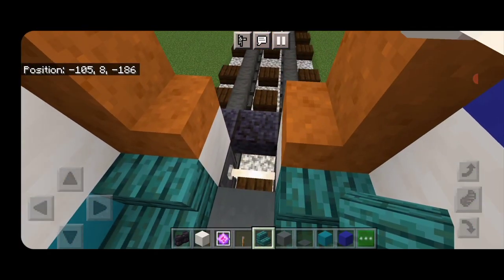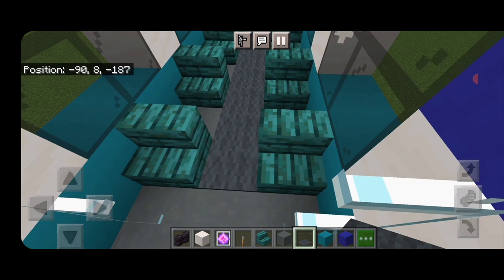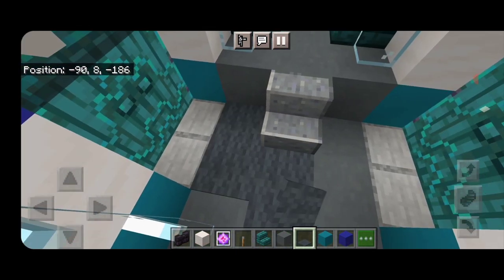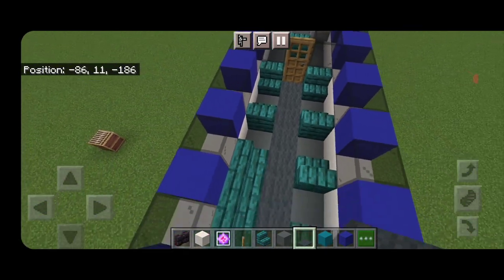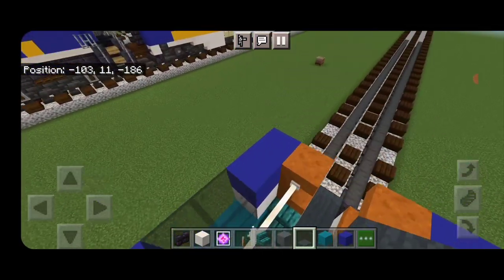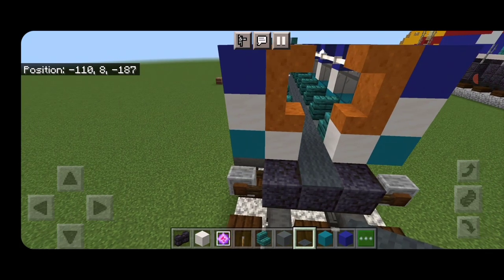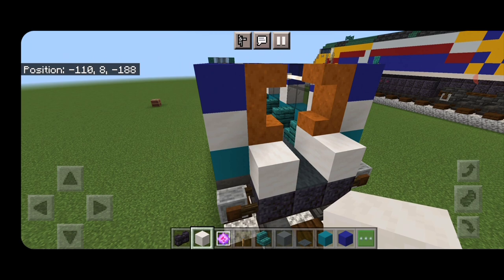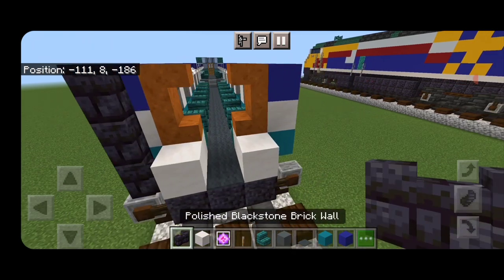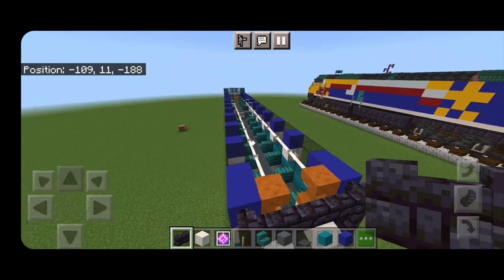Come down to the very back and in the middle put a gray carpet, then bring gray carpet all the way up the middle. Come all around the sides of the door section, then gray carpet up the middle on the raised platform all the way to the door. Come back to the rear end — on each polished blackstone block on each side put a smooth quartz block. On each outside edge, put three polished blackstone brick walls coming up in a column — three here and three here — then three across the top middle for the diaphragm.